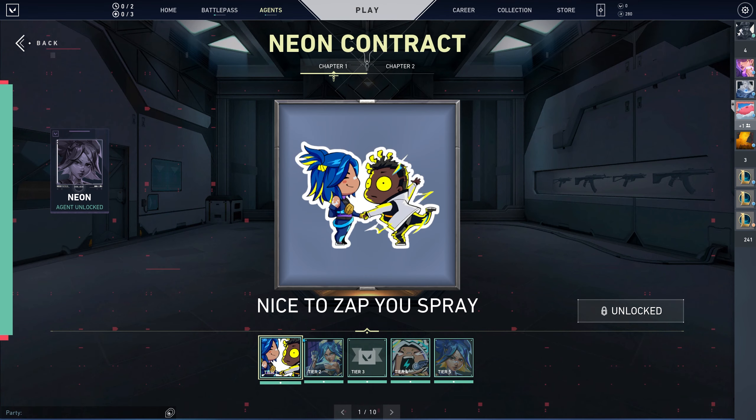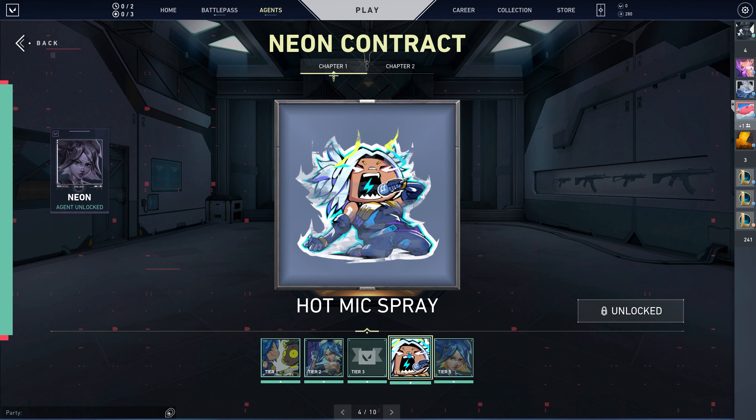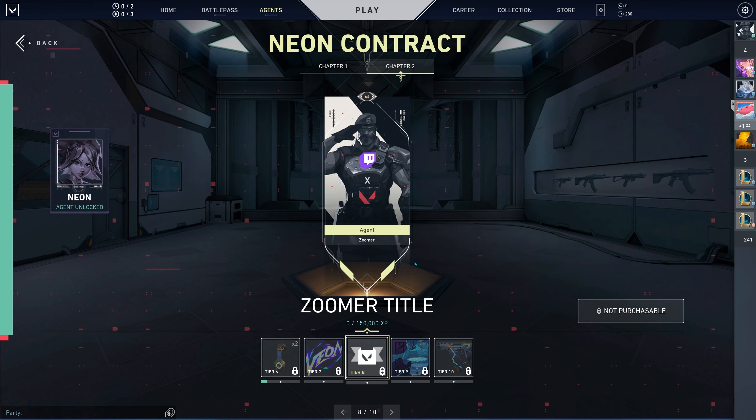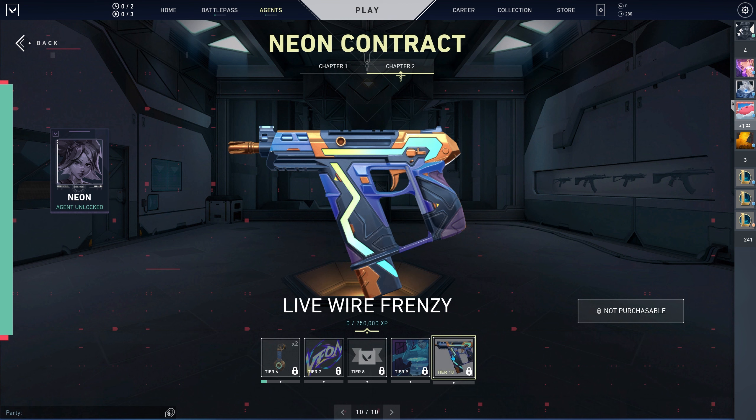For the contract, first you get a cool spray — a nice zap with Phoenix and her — then you get the Neon card, and after that the 'Electrifying' title. Tier four is another spray, then tier five gives you Neon herself. Tier six is a cool animated gun buddy called the Surge Protector — blue, yellow-green, and light blue. There's another Neon spray, a 'Zoomer' title, the Eye of the Storm card showing a thunderstorm in the sky, and finally an animated Frenzy pistol in that same blue-yellow-green color scheme.